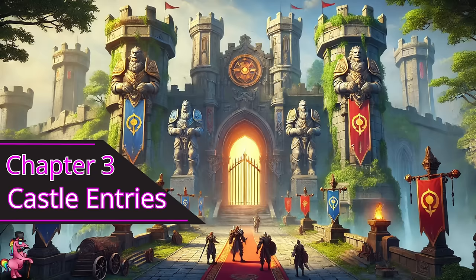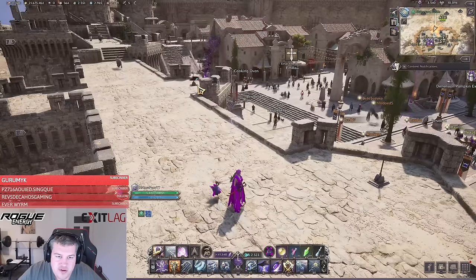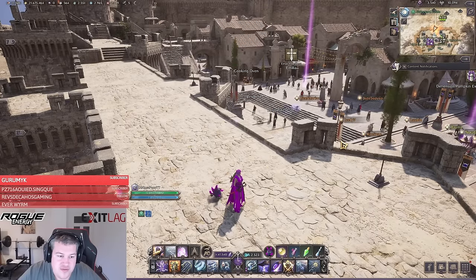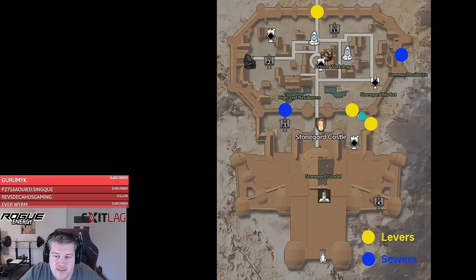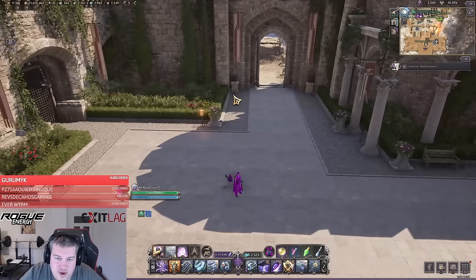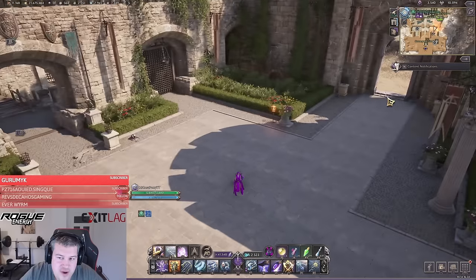Now let's go over the different options to enter the castle, to determine which are important spots to either defend or attack. The first are the levers at the outer gate — there are two levers, and if used simultaneously the gate will open and you can enter. It's a viable strategy to get on top of the walls and activate them as an attacker, and vice versa you have to defend from the inside. There are also two more lever systems at the Stone Guard castle, one being a side entrance from the outside. Having a defensive team here is essential, and as an attacker, controlling that point gives you easy access close to the throne room.